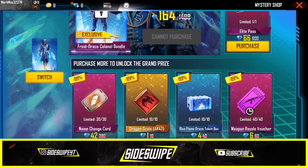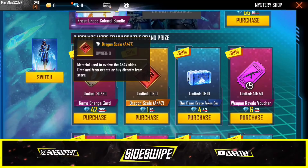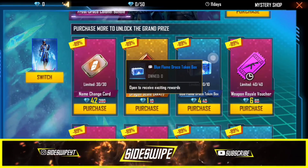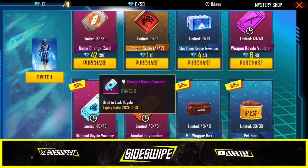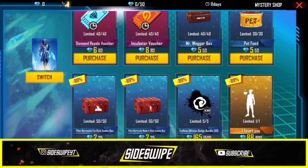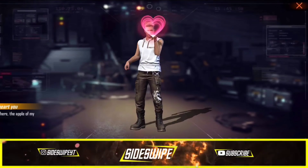We have two other players. We have to upgrade the dragon. The name change card — we have one dragon scale. We have one weapon royal watcher, and if we have two other weapons, we have two other diamond royal watchers. This is how it is better to spin.